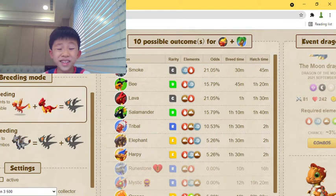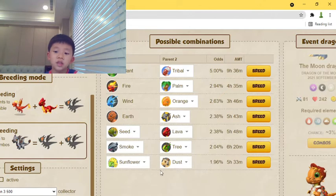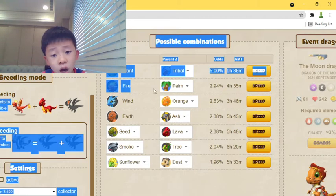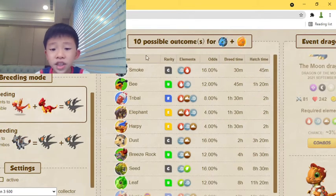However, fire and palm comes with 10 possible outcomes, meaning that besides the moon dragon there are still 10 other possible outcomes, which means a lower success rate of getting the moon dragon. And if you don't have any of those, we have the wind and the orange with a 2.63% chance, but again with more lower breeding and hatching time.